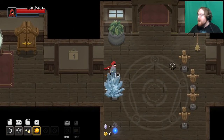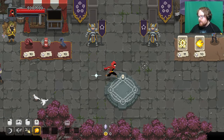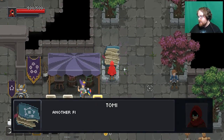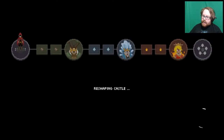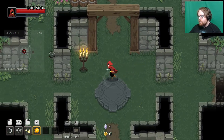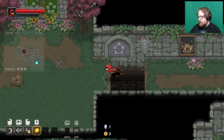Hello everyone, let's get into another roguelite — this is Wizards of Legend. It's more akin to Enter the Gungeon than something like Isaac. I haven't actually played any actual run of this yet; I just went through the very beginning. I also haven't adjusted the volume, so let me turn that down. We have all our abilities down here.